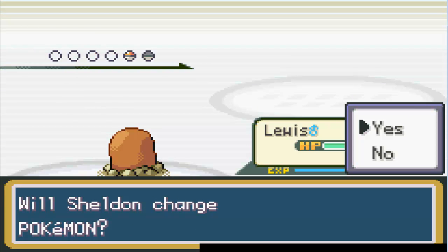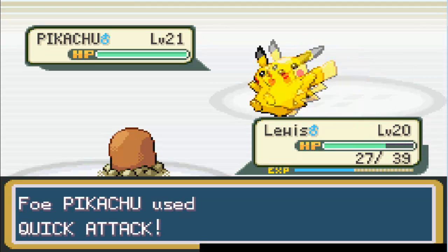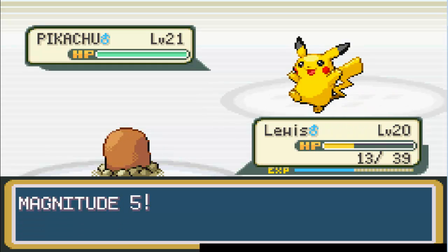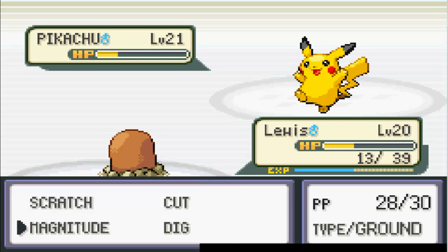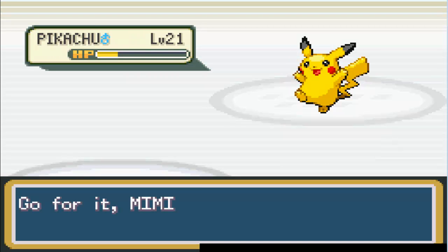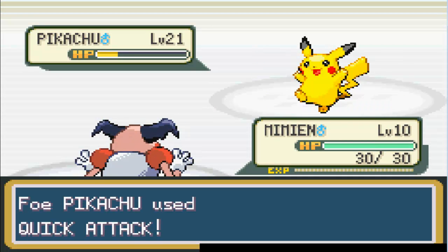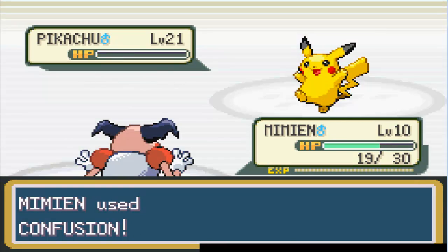Dwayne wants his Pikachu chair. My strategy for this gym is: walk around, knock out the trainers, and then deal with the electric lock puzzle. Magnitude 5 - okay, kill it with super effectiveness please. Level closeness and bonuses. Quick attack, don't kill me. It's kind of sad - it just went down to like three quick attacks. My Mime, go for it. You have good moves, right? Confucius say you're a good Pokemon. Kill it!